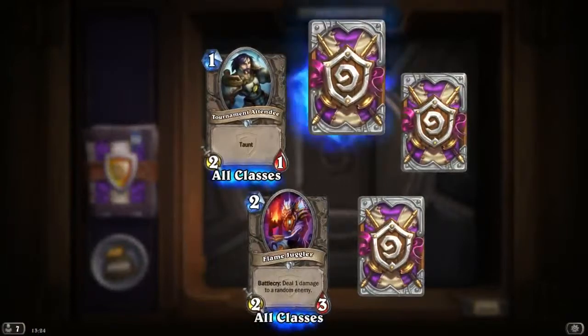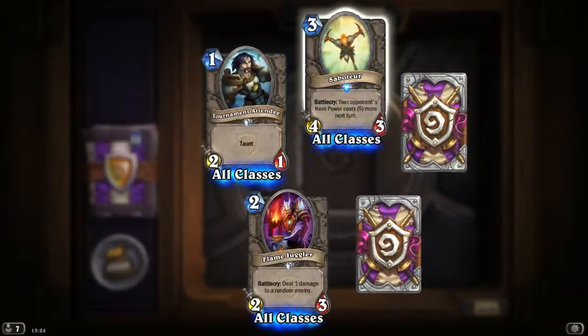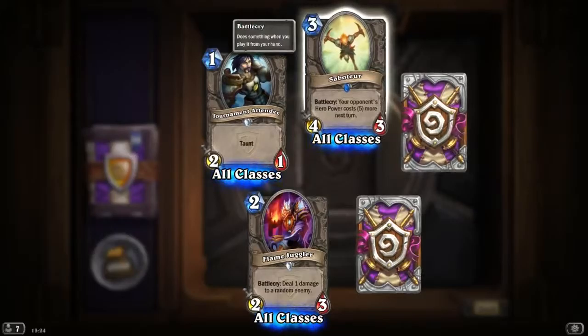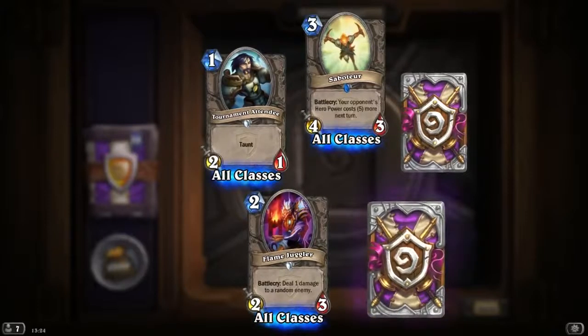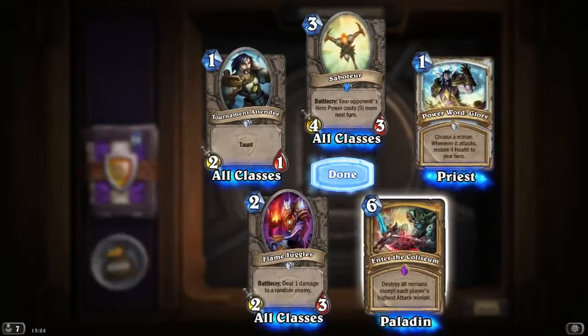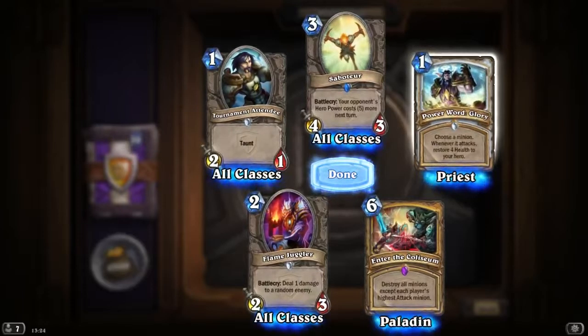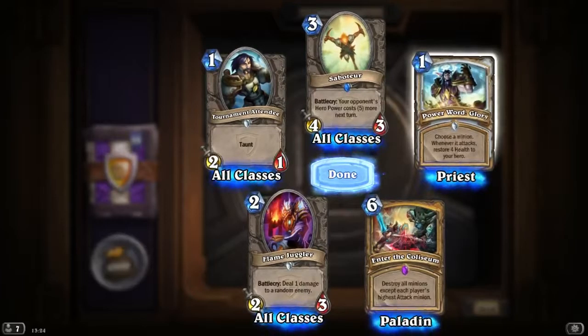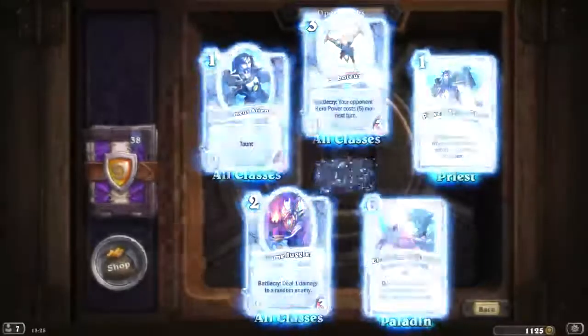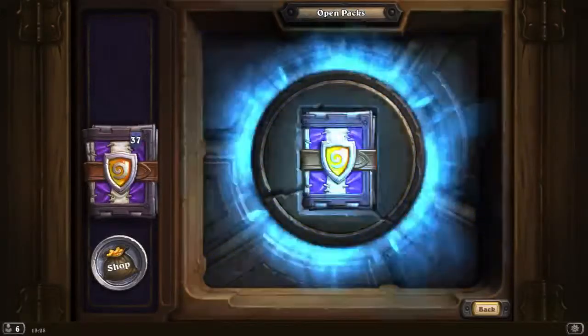Tournament Attendee, another Flame Juggler. Saboteur: 3 mana, Battlecry — your opponent's hero power costs 5 more next turn. Nice! Paladin card, 6 mana — Enter the Coliseum: destroy all minions except each player's highest attack minion. Powerword Glory: choose a minion, whenever it attacks restore 4 health to your hero. Enter the Coliseum is a really exciting card, and Saboteur is insane — everyone's probably gonna be using it, because how can you stop a deck that uses hero powers?